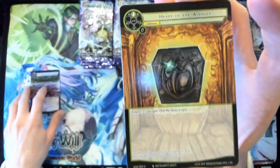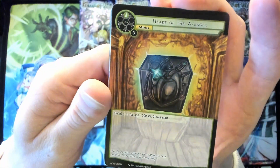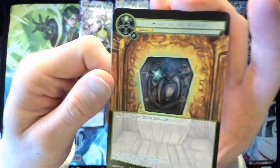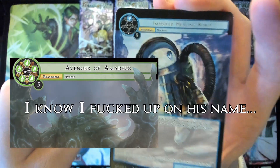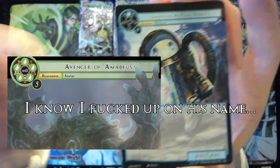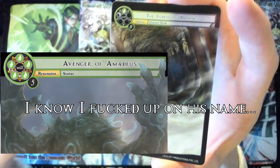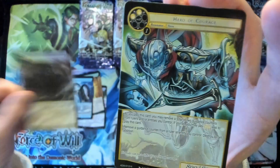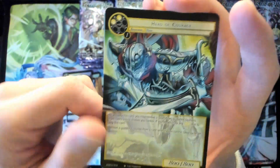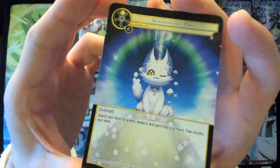I might run Wolfgang at the upcoming GP. There's a lot of good cards out right now. We got Heart of the Avenger for the Asmodeus stuff, Improved Healing Robot — which makes me think, what if I ran Machina? Wouldn't that be a curveball? Then we got Forest of Darkness demonic world, Hero of Courage, and the new Schrodinger artwork — fucking adorable.